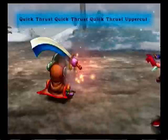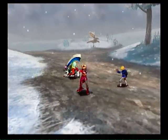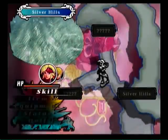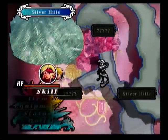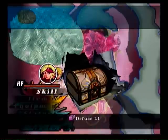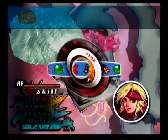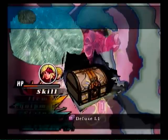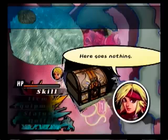Another aspect people get confused about is the HP and LP thing. They don't realize that it's your LP you have to deplete for you to lose consciousness and get a game over. HP is treated more like stamina — you use it to cast spells as well as to buffer some damage against enemies. And it's the only thing that actually ever grows as a stat in this game.